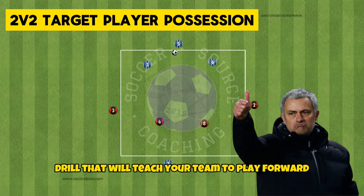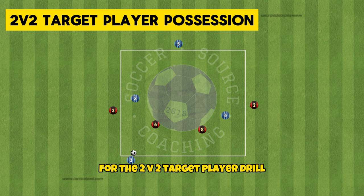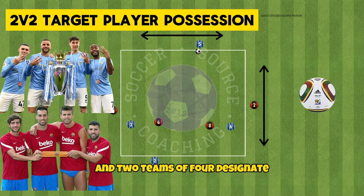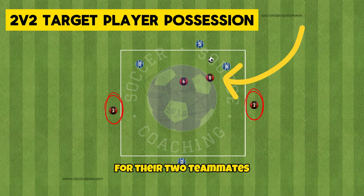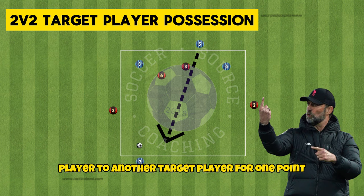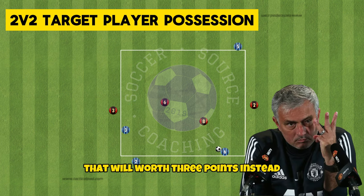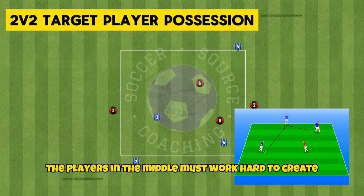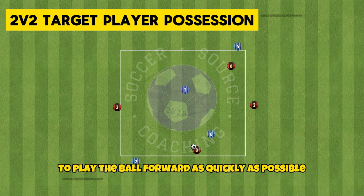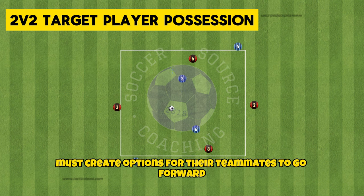This is a great possession drill that will teach your team to play forward either through or around defensive lines. For the 2v2 target player drill you'll need a 10x10 yard area, one soccer ball and two teams of four. Designate two players on each team to become the target players for their two teammates in the middle. The goal is to get the ball from one target player to another for one point, however if a target player can play directly to the opposite target player that will be worth three points. The players in the middle must work hard to create angles and receive the ball on the back foot in an open body position to play the ball forward as quickly as possible. The target player without the ball must create options for their teammates to go forward.